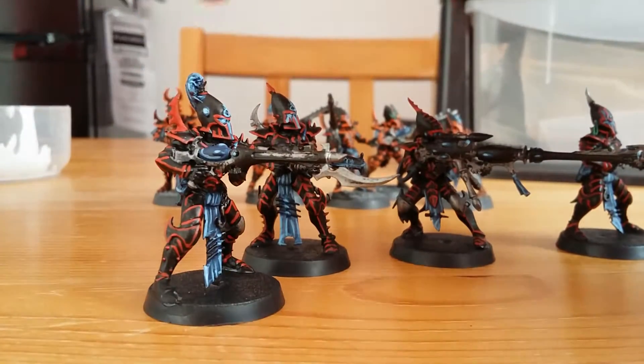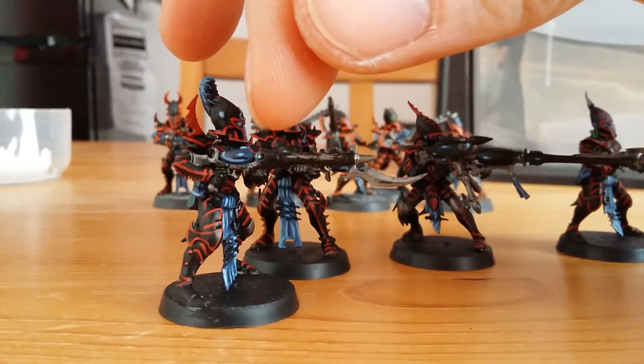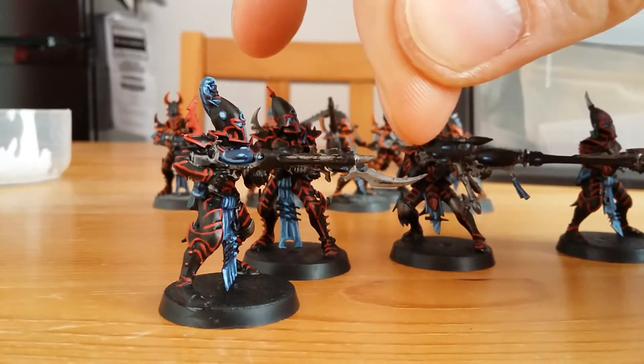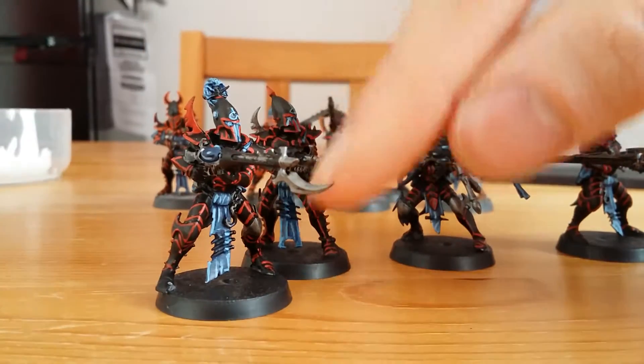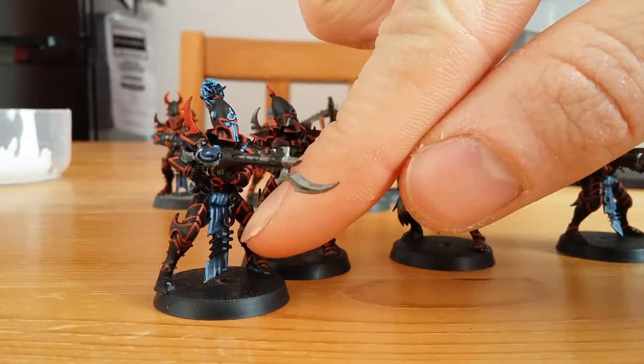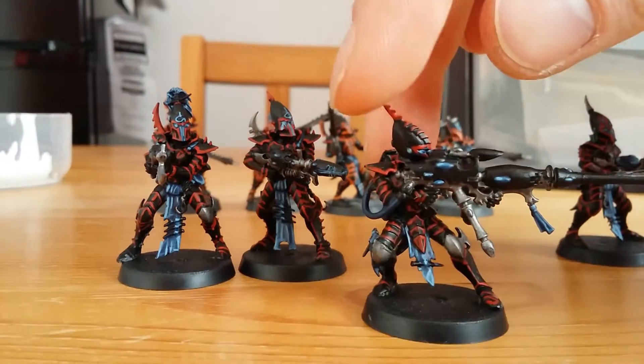The warrior with the splinter rifle — the black's not been highlighted yet, needs a bit of tidying up, we've just dry brushed on the silver. Still got to work on the little bone fragments on the tunics and the hair. This is the Dark Lance Warrior.